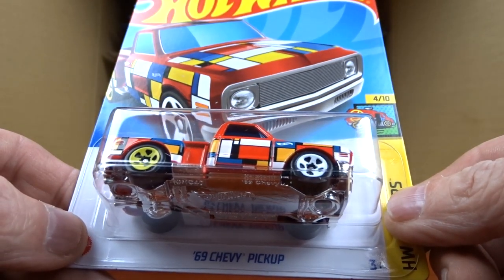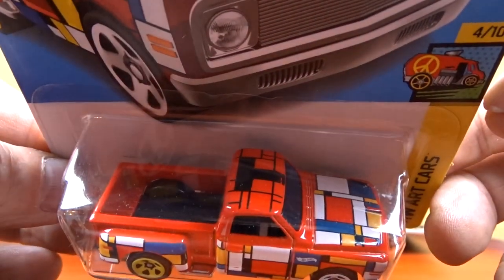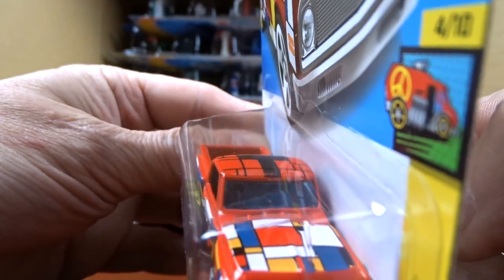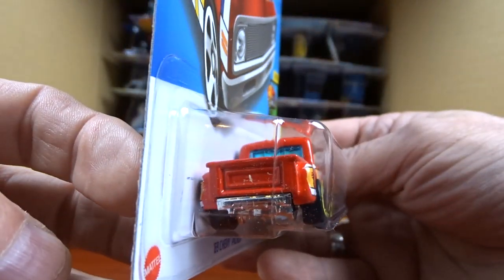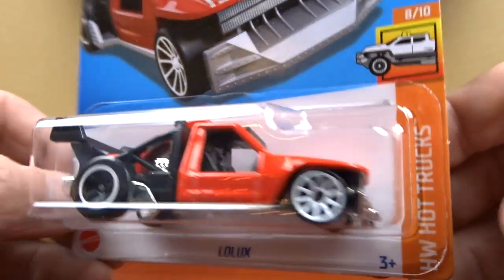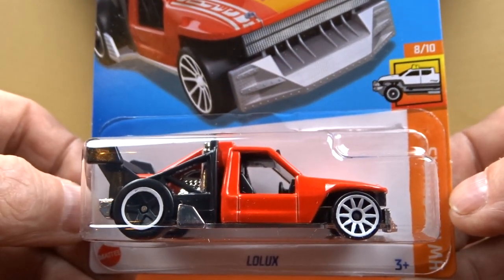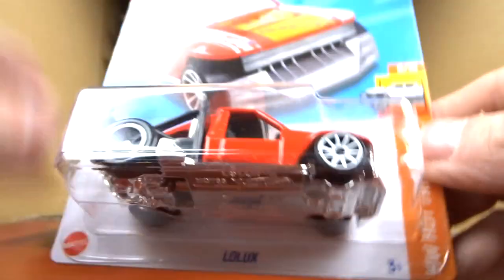Then we got a 1969 Chevy Pickup — this one's pretty colorful, it's part of the Art Cars series and has the letter T on the top. Pretty cool, I don't know about that paint job but the casting itself is cool. And then we got this thing — Low Luck. This is a pretty neat casting actually, I do like this. Definitely different, kind of cool.